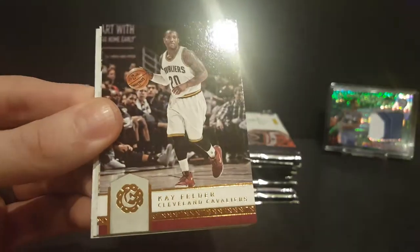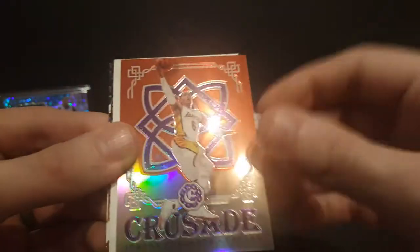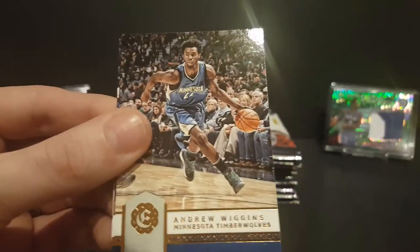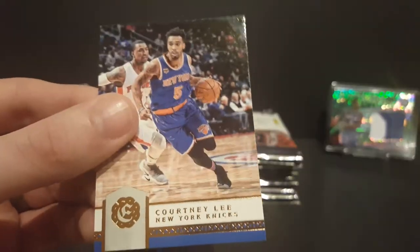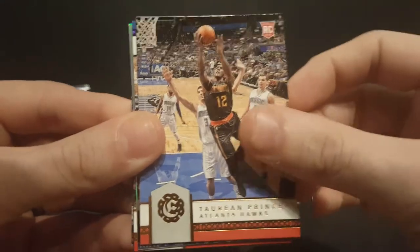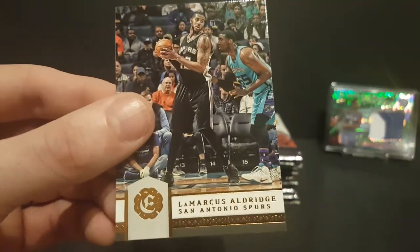JJ Reddick, Kay Felder, Wade Baldwin rookie card. Got a red crusade of Jordan Clarkson numbered to 99. Jerry West jousting insert, Andrew Wiggins, Meyers Leonard, and Courtney Lee. Danilo Gallinari, Torian Prince rookie card, Ryan Anderson. Got a Duke numbered to 49 of Taj Gibson, DeAndre Jordan crusade, Marcin Gortat, Charles Oakley, and LaMarcus Aldridge.